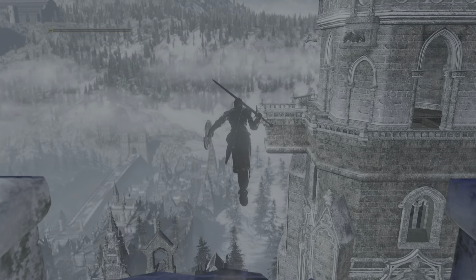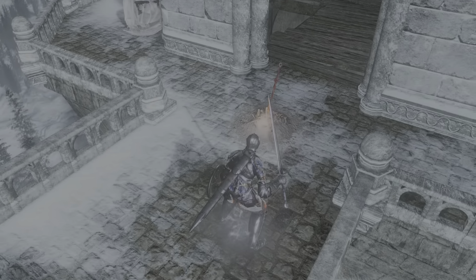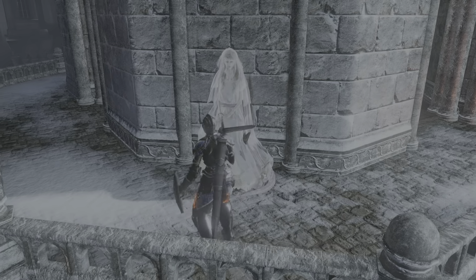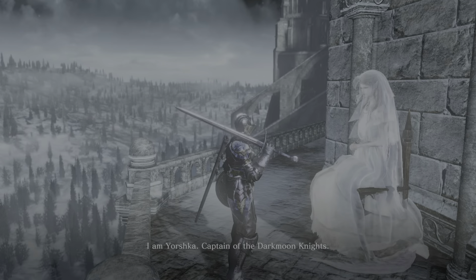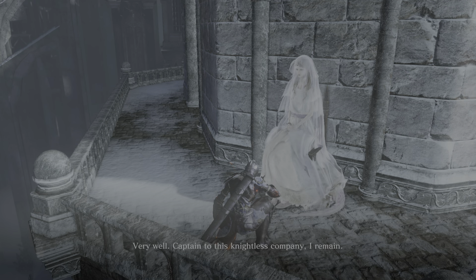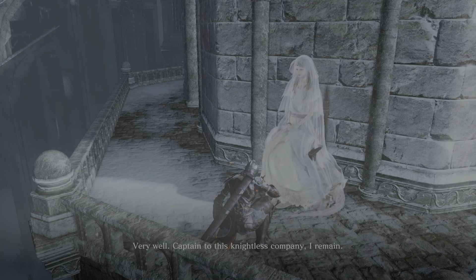We're going to grab the Dark Moon Blade covenant — not the spell itself, but the covenant. There's an invisible bridge here guys, just trust it — run straight. You don't even have to be that straight, then just walk off. I'll be talking to the covenant leader here because she has some lore. 'Name thyself, stranger.' 'I am Yorshka, captain of the Dark Moon Knights. What beckoned thee to such a place?'